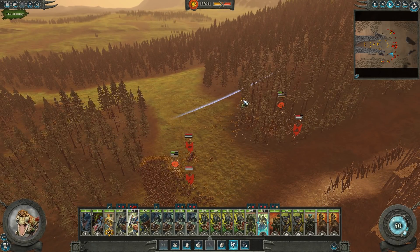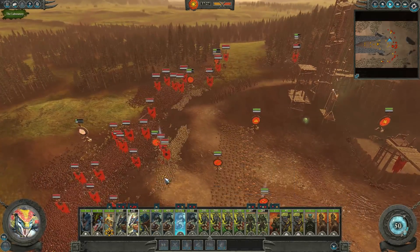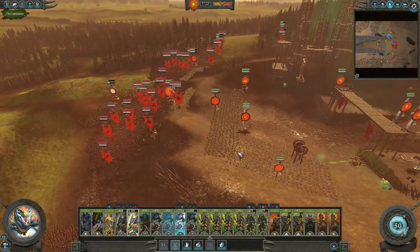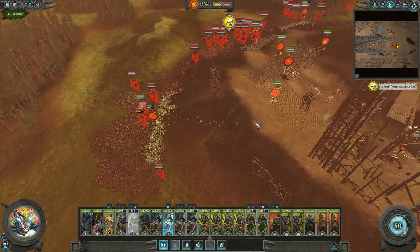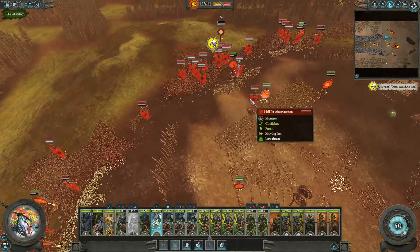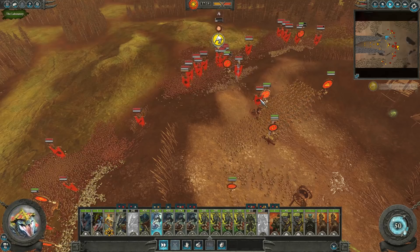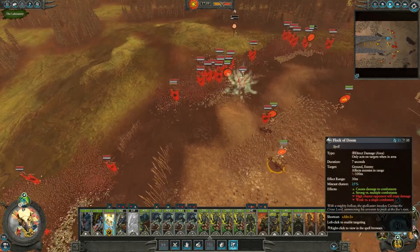We've lost a unit of Chameleon Skinks already - they got stuck out here. There's just so many Skaven, it's so hard to kite them. Saurus Warriors pushed forward. I'm not sure this right flank is going to hold, so we're going to reinforce it - send these guys up here. Saurus Warriors, get ready to deal with this abomination which has come up here.